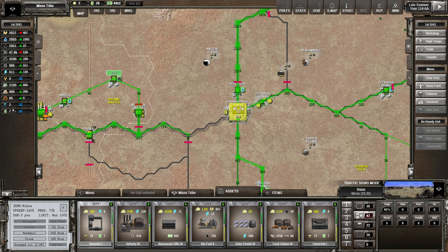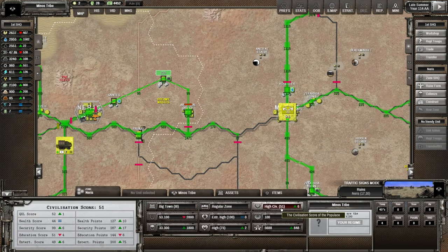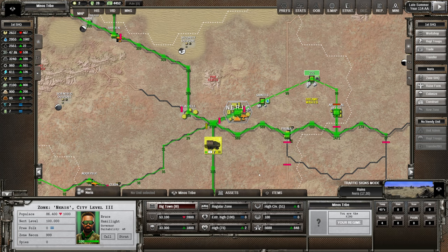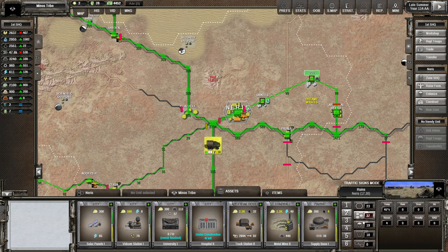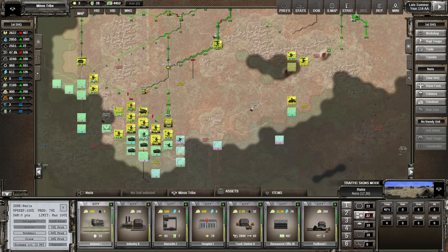Looking at the construction overview: building a vidcom station and bureaucratic offices. We need quality of life - really important to get more of it up. Can't really afford the cool stuff I want like hydroponics, heavy industry, or more bureaucracy. The next high command office would be helpful for political points, so I'll go with that. At Neris, universities have gone up which will raise quality of life - education points going up. I'll go with a hospital there too - hospitals help with quality of life, and I think there may be leader effects for casualties.